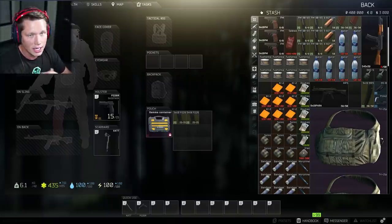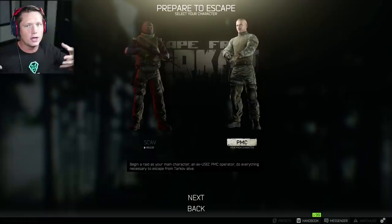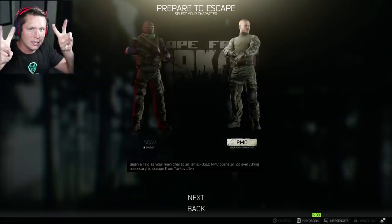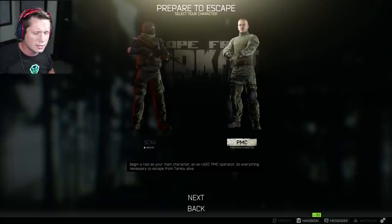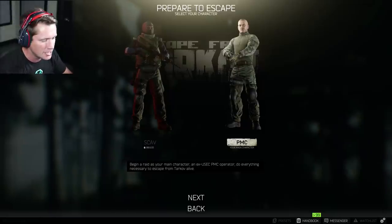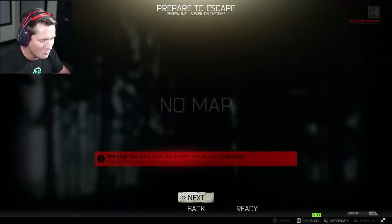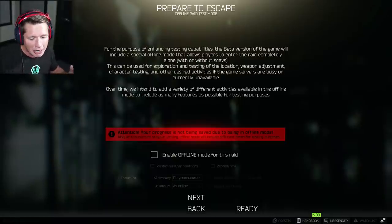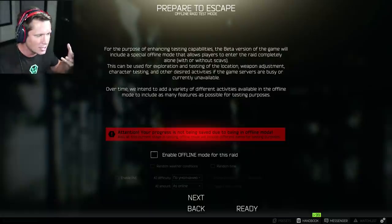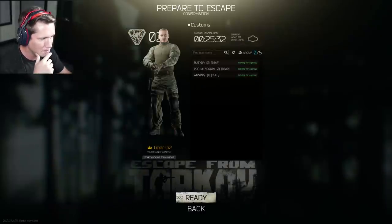We can't be a scav right now — that's locked for the next 12 minutes. It's kind of cool because when you play as a scav you go in with auto-generated equipment and weapons, technically as an NPC character. That way you can't lose anything, but you can still keep the stuff you earn. So we're gonna go in as a PMC. Let's go ahead and get into it — going to Customs. We don't have a map equipped, that's fine. There is an offline mode if we want, kind of like a practice mode with no live players, but that doesn't sound as much fun, so we're just gonna hop in without any plan.